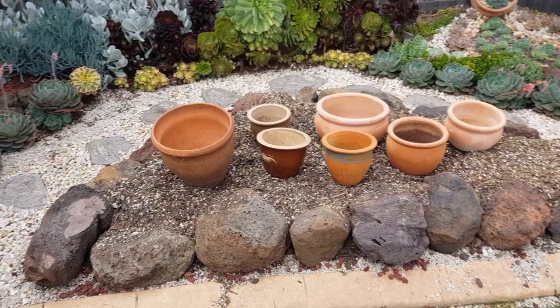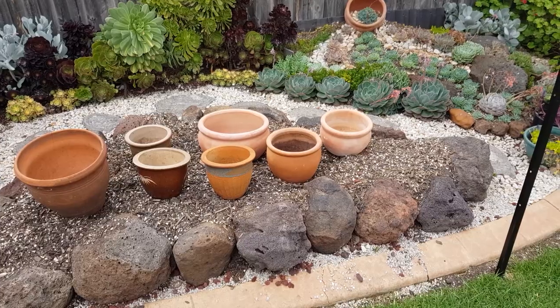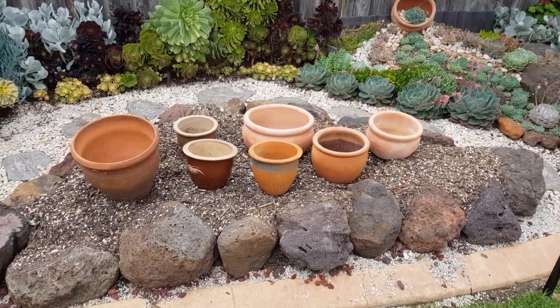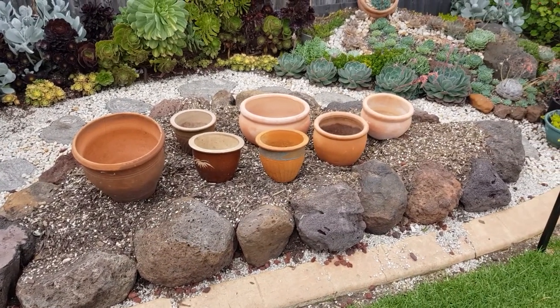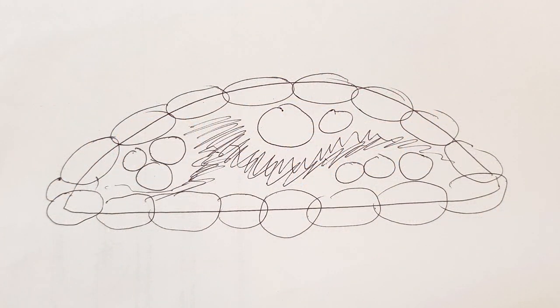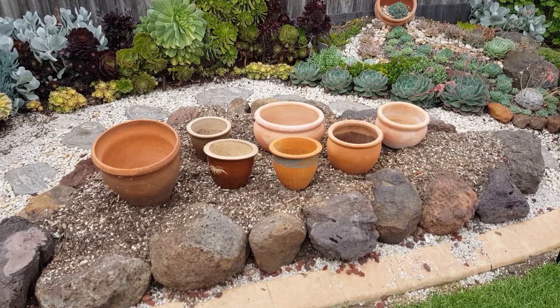As shown in a previous episode, I'm working on this arc and I've mentioned that I wanted to include some bowls and pots into the design. For now I've just laid them out here, but I'm still thinking of what I want to do with them. Here's a sketch that I made, and so far I haven't really thought much about the arrangement I'm going to do with the bowls and pots.